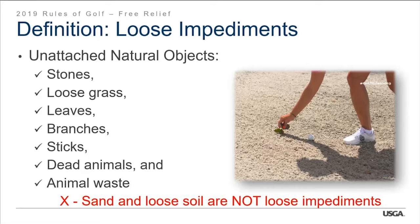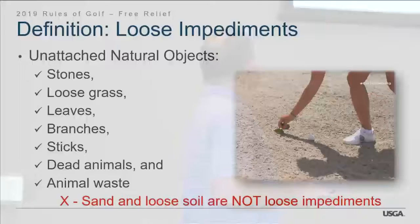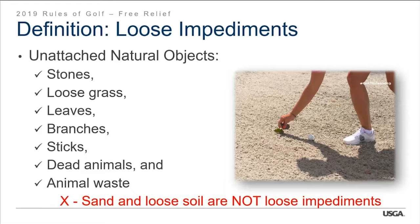Let's define loose impediments — there's been a slight change to the definition. They are unattached natural objects that can't be fixed or growing, including stones, loose grass, leaves, branches, sticks, dead animals, and animal waste. It specifically says 'dead animals' because a live animal has its own definition in the new rules. Sand and loose soil are not loose impediments — period. This is a change from the old rules; they used to be loose impediments on the putting green, but they're no longer defined as such, though you still get to move them there.